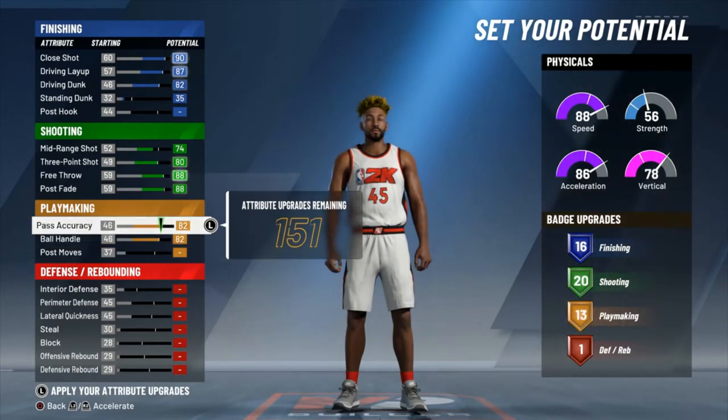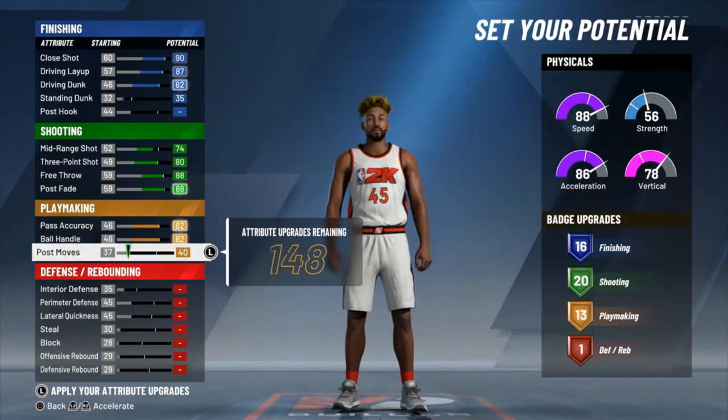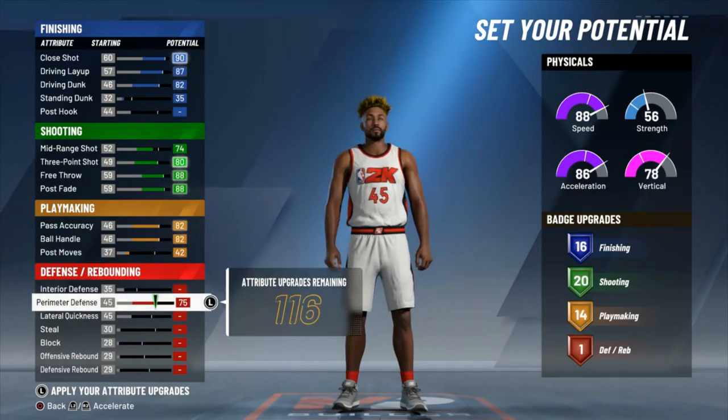Pass accuracy and ball handle both max out, putting you at 13 playmaking badges. Then you take your post moves up to a 42 for that 14th badge.